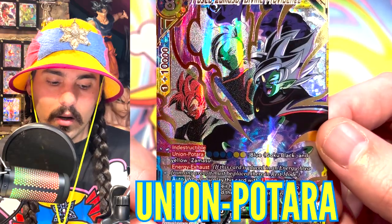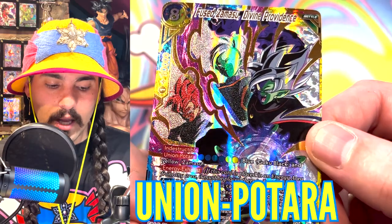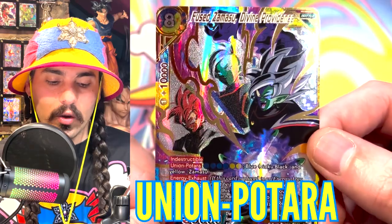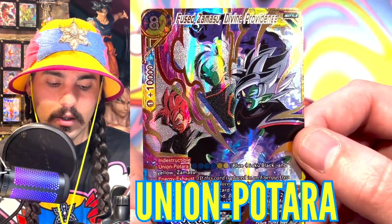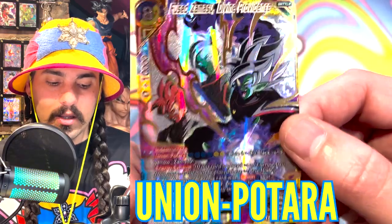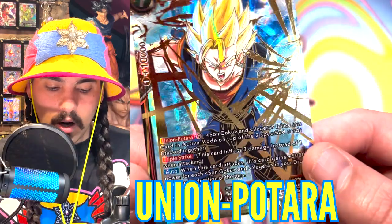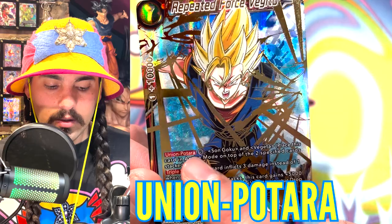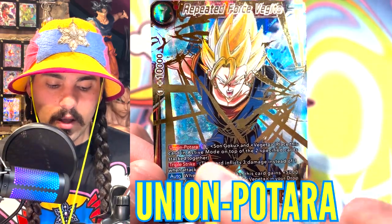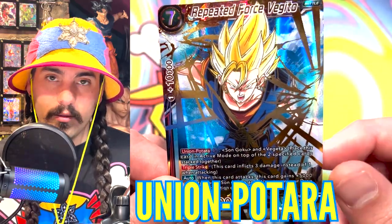We also have Union Skill on this card — Union Potera. This says Union Potera with four blue energy and two yellow energy. So if you have a Goku Black and a yellow Zamasu in play, you can pay six energy — four of which have to be blue and two yellow — and play this card on top of the two cards. This card will come into play for six energy rather than paying eight. Some cards have a number inside of a circle which means that's the cost to activate their Union Potera.